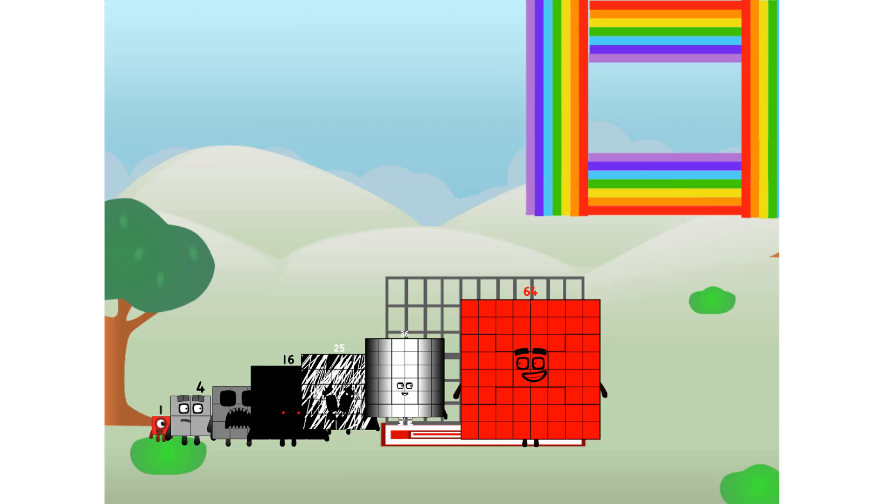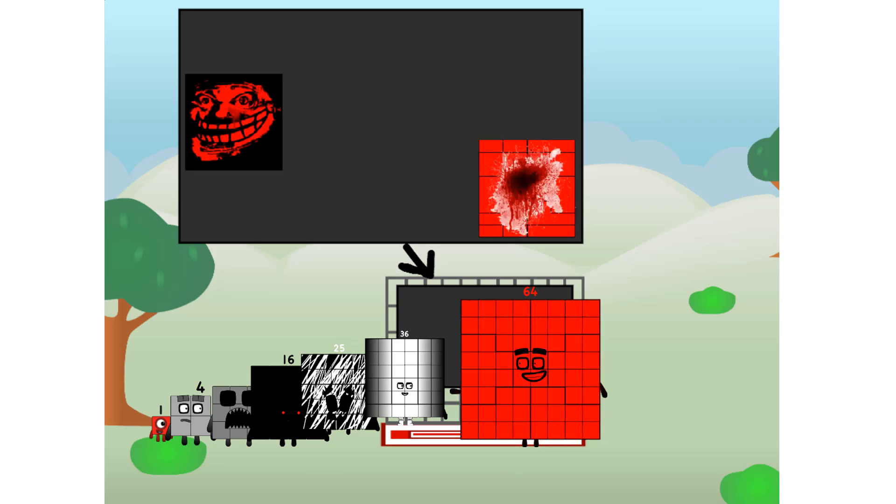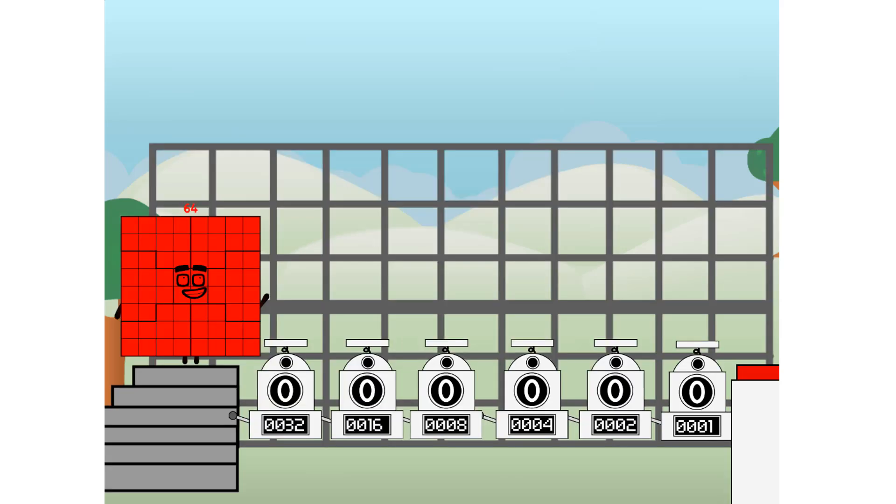Ah, there you are. This way — I've got so much to show you. I am 64, and I can be a strong square, a chessboard, a phase image, an orange image, a troll face. But today, I want to show you a little trick I call binary boosters — using the power of doubles to send any number flying.